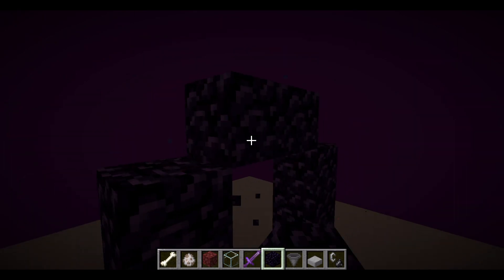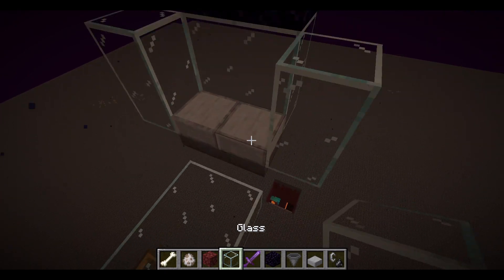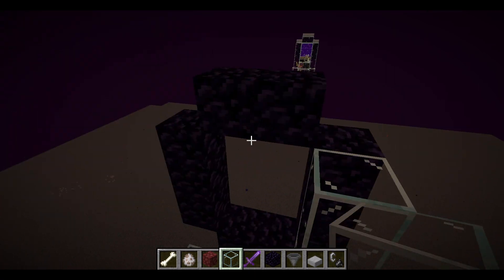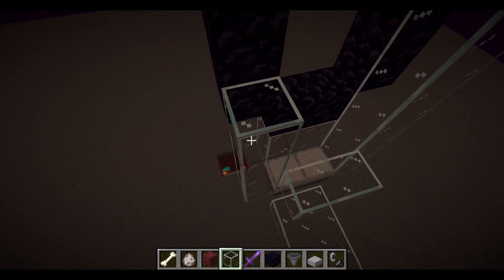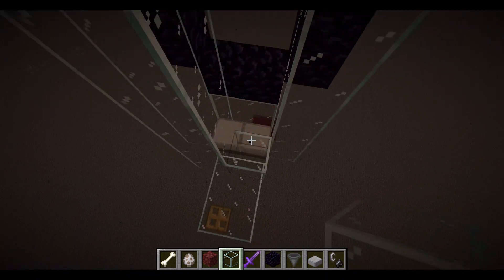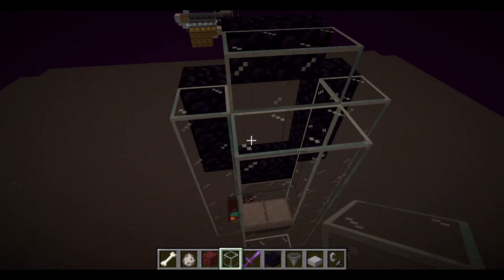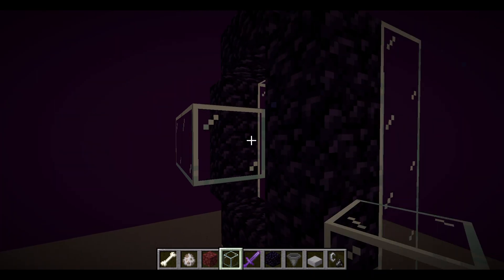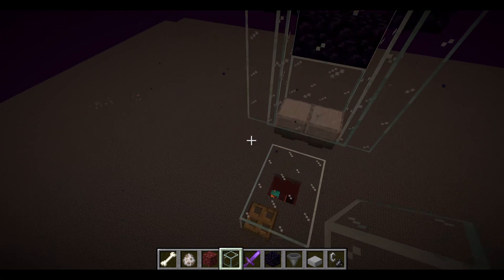All the Wither Skeletons are going to go flying out of here. If you want, you can add eggs to convince any zombie pigmen to get out of the portal, because sometimes they'll spawn in the portal and just stay there glitching. So you'll probably want to do that. And then that's your AFK point done.